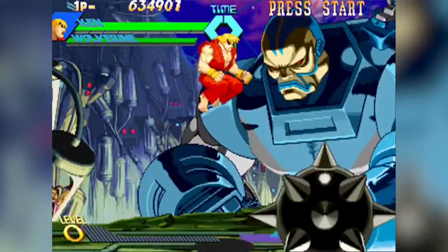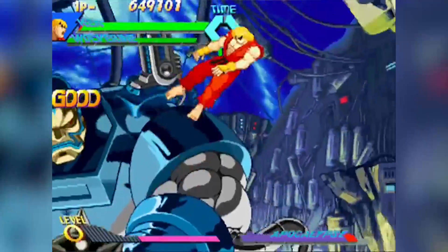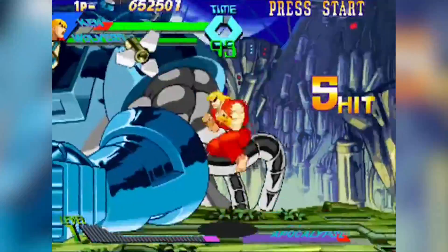There was also the option to choose Normal or Turbo mode from the character select screen. This was one of those games that had lines in the arcades, with the usual one kid everyone was trying to beat at the front.